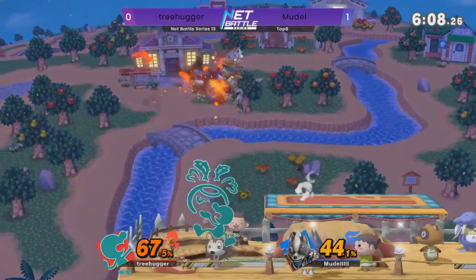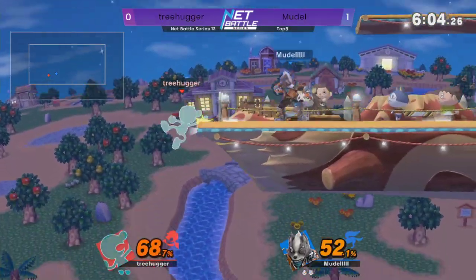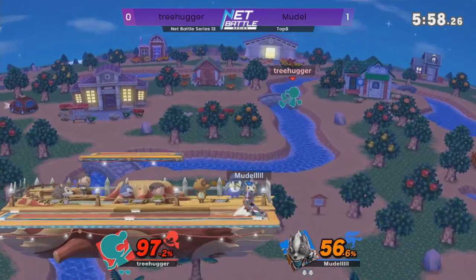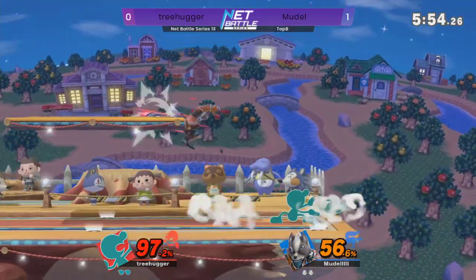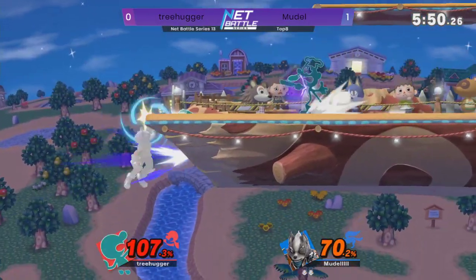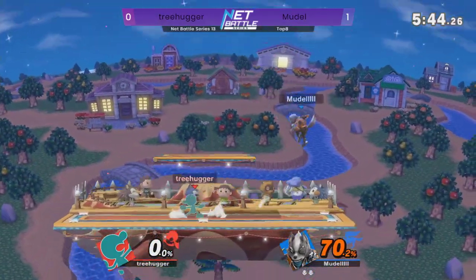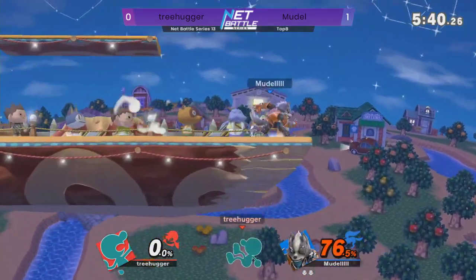Treehugger trying to even it up further — he gets the forward air connect, that's big damage. And the down smash almost going to take it, cross stage at like 60%. All I'm trying to say is Treehugger really can't afford to take another one of those. Big, beautiful back air by Moodle going to get him the stock lead once again.